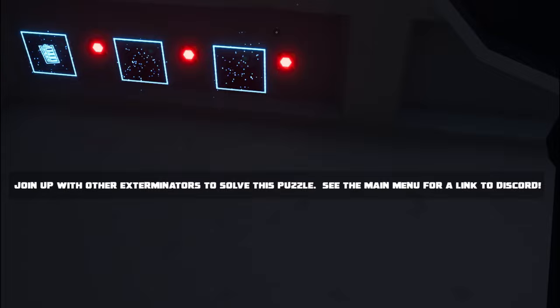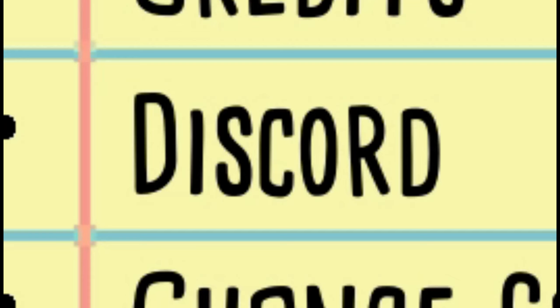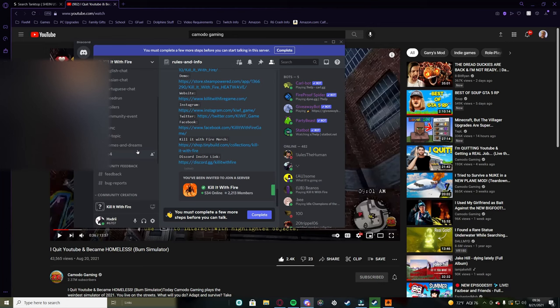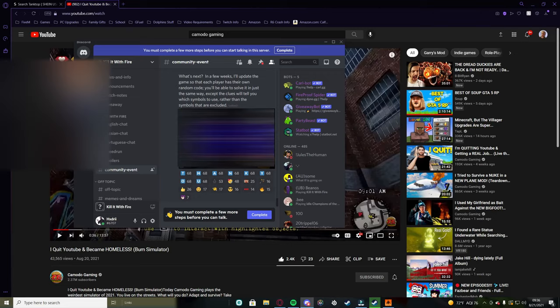Join up with other exterminators to solve this puzzle. See the main menu for a link to Discord. Main menu, Discord. Join Kill With Fire. Join to create AFK. Where are we looking? Community event — is this it right here? Let me see if this is right. Oh shit, that was it.